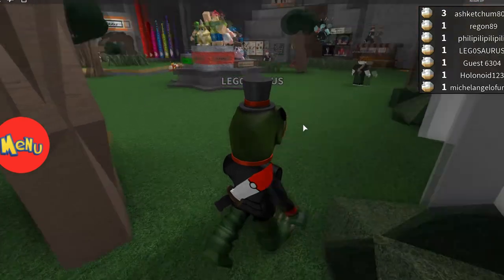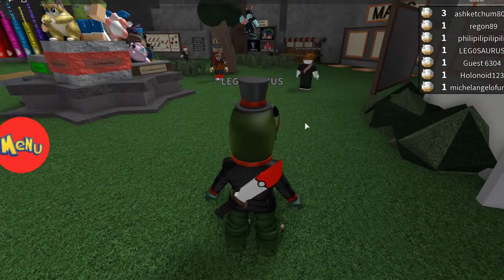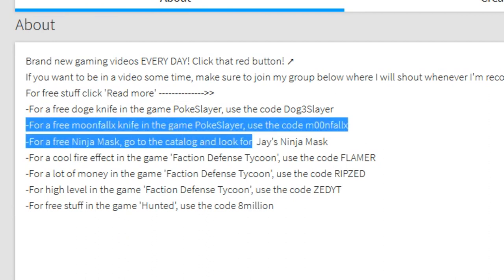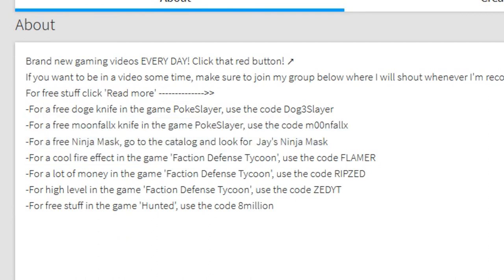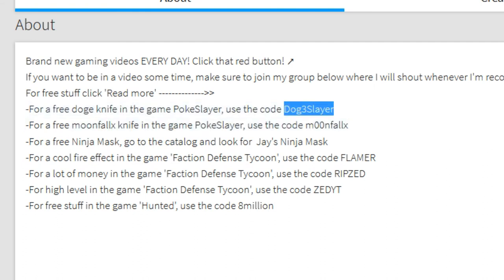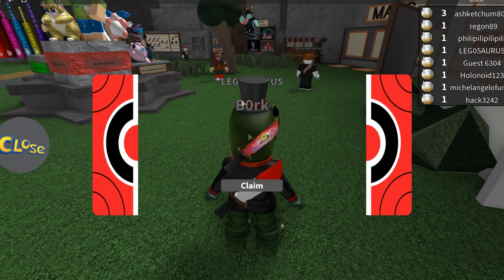I will try to make enough money to unbox at least one during this episode, and also there are free knives that you can get, which I can show you. I added it to my Roblox profile, so if you want free stuff, go to my Roblox profile. For a free doge knife, you need to use the code DOGE SLAYER. Let me just copy paste it. There we go. The Bork knife. That is cool.